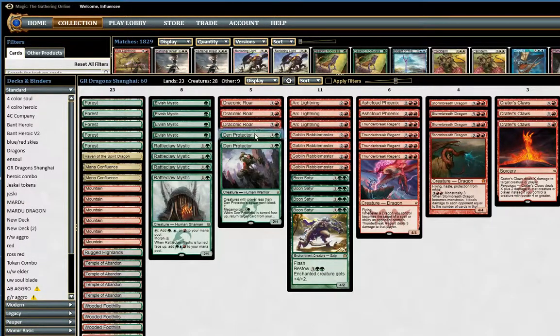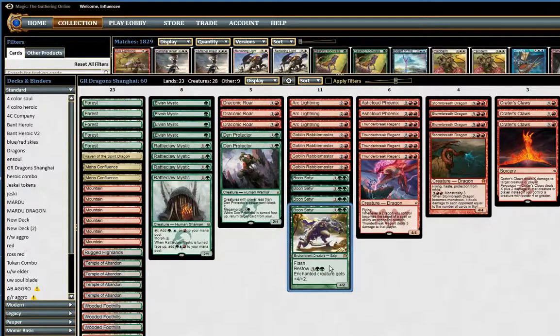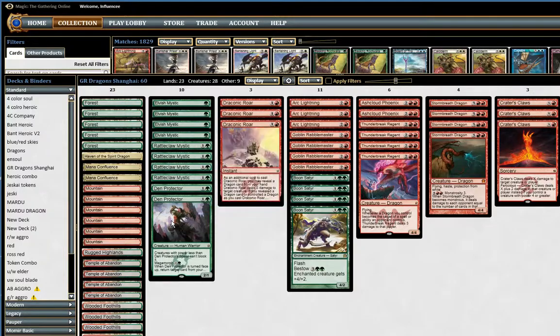Here are two Den Protectors. I really like Den Protector. You can get back burn spells or creature spells, or a Boon Satyr late game and bestow it. You can also bestow a Boon Satyr on a Den Protector — it becomes a seven-power guy that just can't be blocked by anything pretty much in the format, besides like Dragonlord Atarka. It can be very brutal if you get the combo going — pretty much unblockable damage every turn.